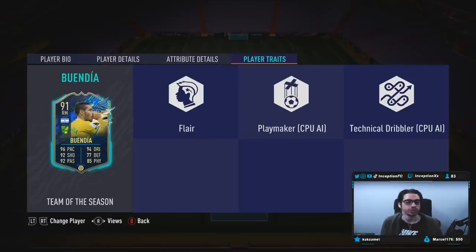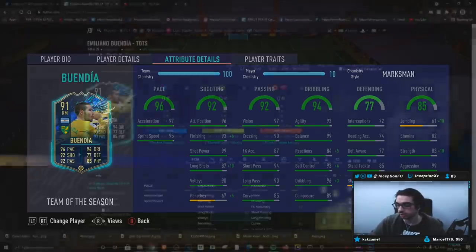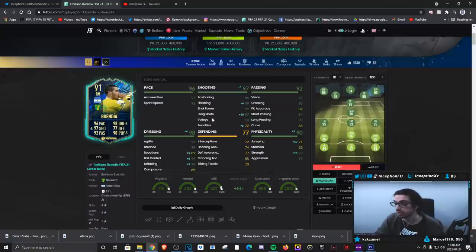In-game player traits, he has the flare trait, no finesse shot trait and no outside foot shot trait. In-game, he's got 97 acceleration with 95 sprint speed, which is good for base card stats on pace. Shooting - he is set up really nicely for two different chemistry styles. I want to personally give him the Marksman chemistry style because of the extra finishing boost as well as the dribbling boost. We're going to be working with 93 agility, 99 balance, 89 reactions, 99 ball control and 99 dribbling, while also getting long shot and finishing boosts with 99 shot power. This card looks like an absolutely cracked monster.